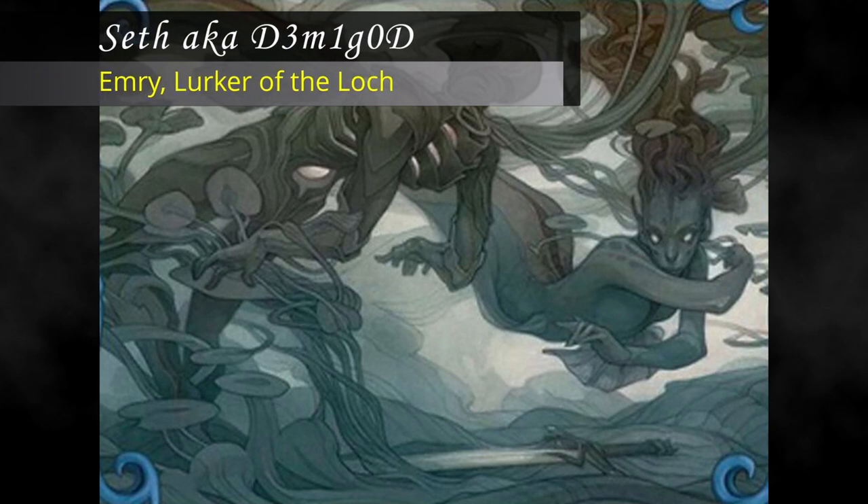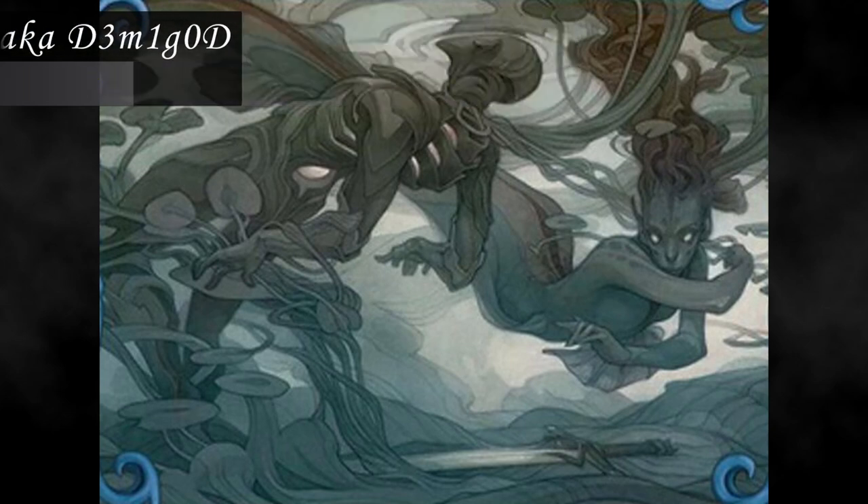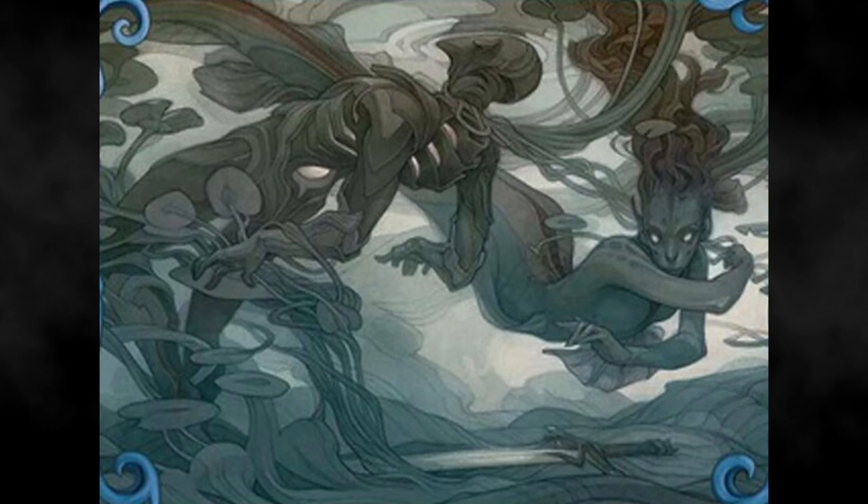On WGod, I'll be playing Emery. The goal is to set up loops by dumping your library into the graveyard and using Emery's ability to cast the untriggering Mirran Spy or Chakram Retriever to untap Emery. Since the deck is singularly focused on the graveyard, it leans heavily on Mono Blue.